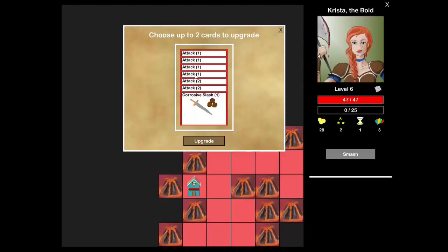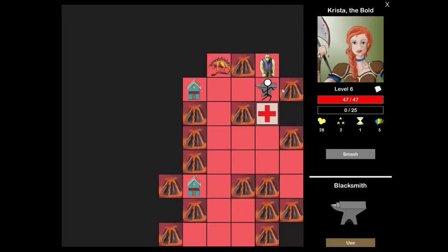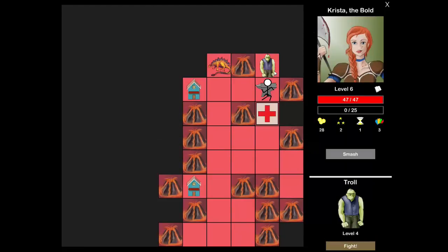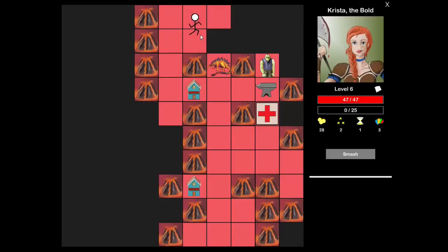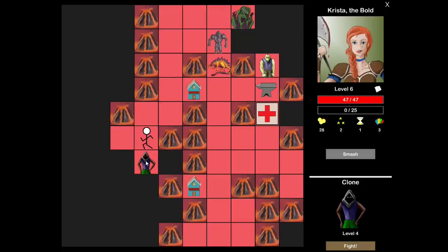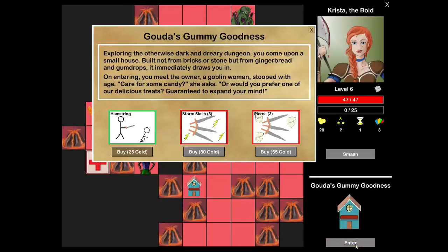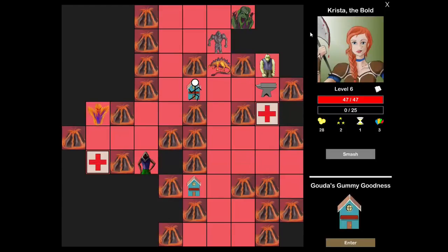A little bit annoying that I have to upgrade an attack, but it's fine. Now I can actually smash to save that health pack. The Corrosive Slash grew up to a big boy real soon. There's a level four Troll — shouldn't be too hard. Another shop — I'm still thinking about buying that Troll Hide. Level four Clone. Let's take a look at this shop. Pierce is really good — I'm definitely going to save up for this. Ten piercing damage is rock solid.